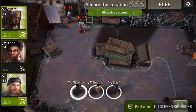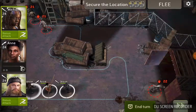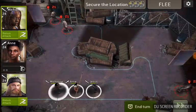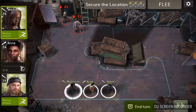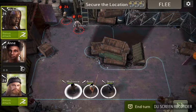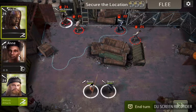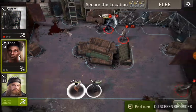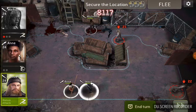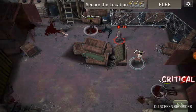When this map starts there are two doors — shipping container number one and shipping container number two — that we have to close. There are a number of normal walkers and, where you can't see, there's also an armored walker. We're starting off with our charge attacks, so we'll hit that one and that one, and go here and here.